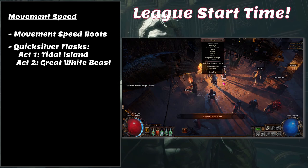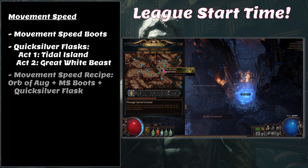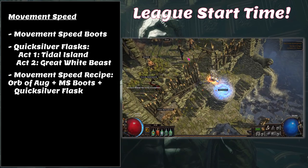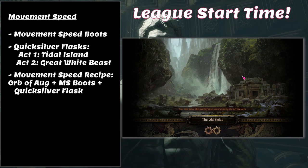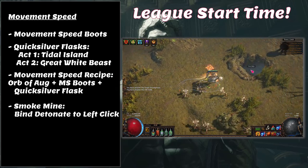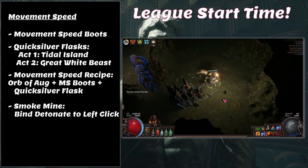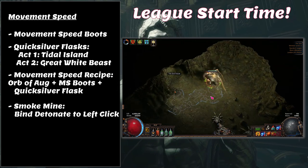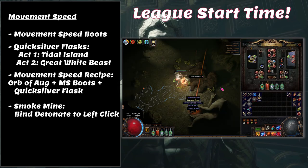If you find a spare quicksilver flask you can trade it in with movement speed boots and an orb of augmentation to get back movement speed boots with the next tier of movement speed — though be aware those boots will be magic with only movement speed on them. Smoke Mine is also a great movement speed gem, giving a teleport forward plus a four-second speed boost. The easiest way to use it is to bind the gem to your normal movement button and put Detonate on your left-click move button, making it effectively a one-button skill.